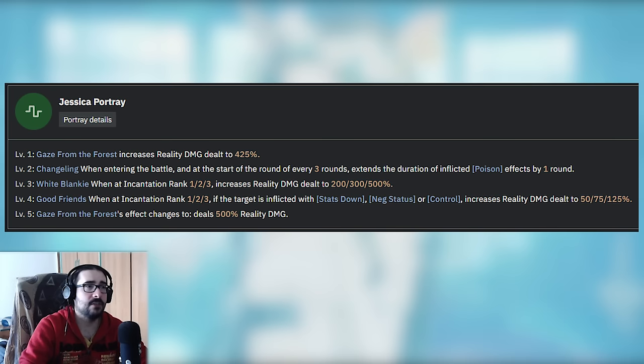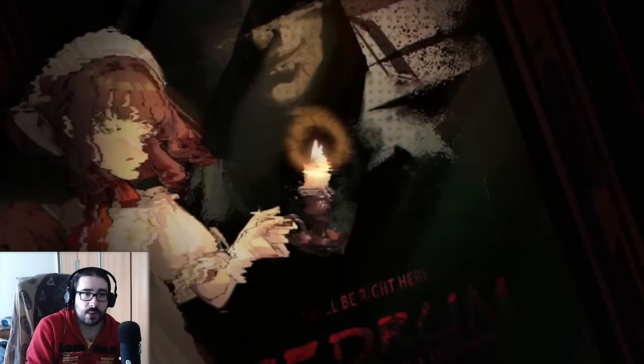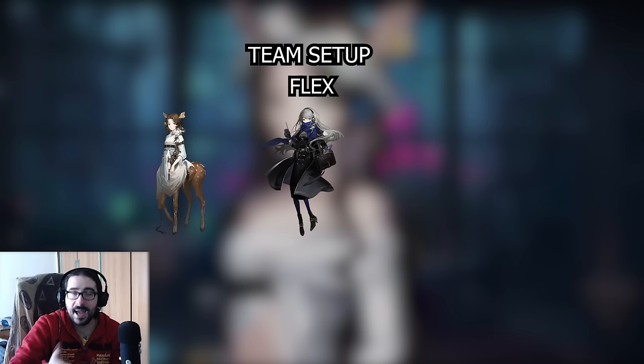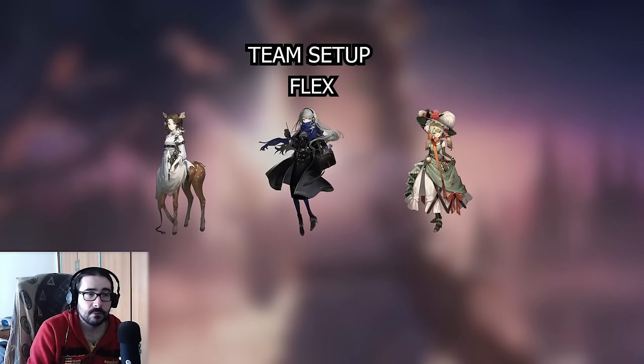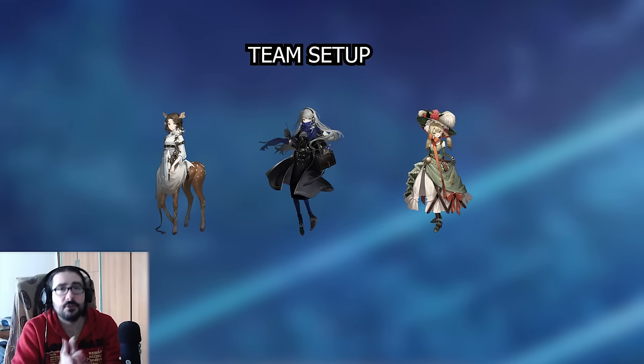Before we talk about the psychube, let's talk about the team — because that's important for the psychube choice too. The team you want to run Jessica with is: Jessica, a free slot for a support or debuffer, and Sotheby. That's the dream team. Sotheby is a healer who also applies Poison, so she handles both the healing and the Poison uptime. She's a little bit janky on Poison application — you may need to pre-apply Poison or trigger the healing cure — but she is a healer and she applies Poison.